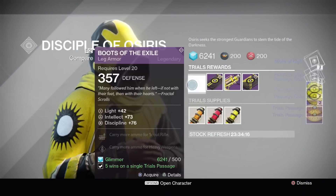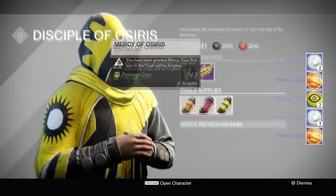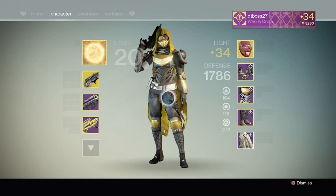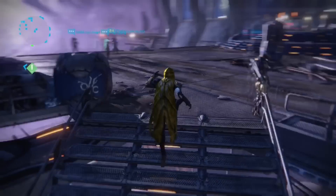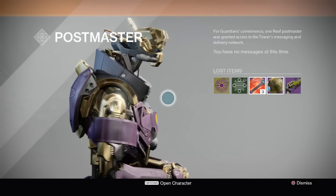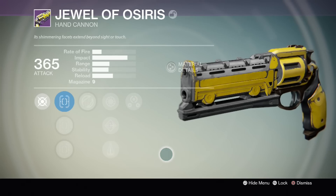From the Disciple of Osiris — stone and bronze tier — just got the usual. Silver tier I got an etheric light, the usual. Gold tier I got everything besides a weapon, and I was kind of bummed about that. So I ran up to the postmaster and sure enough I had an item in there — and bam, another Jewel of Osiris. I just got so many Jewels of Osiris this week.